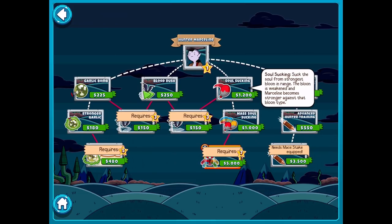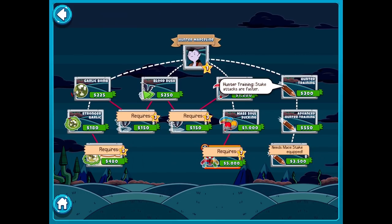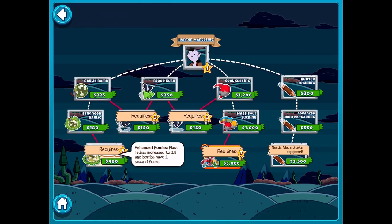She has Blood Rush — Marceline flies at 1.5 times normal speed, so she's gonna be flying like a helicopter-type tower in normal BTD games. We have Soul Sucking — suck the soul from the strongest balloon in range. The balloon is weakened and Marceline becomes stronger against that balloon type. Hunter Training makes stake attacks faster, and then Advanced Hunter Training makes stake attacks even faster, and then stakes ricochet to nearby balloons hit. For the Garlic Bomb, there's Stronger Garlic, poison does increased damage to balloons, and then Enhanced Bombs: blast radius increased to 18 and bombs have 1-second fuses. That's pretty cool.